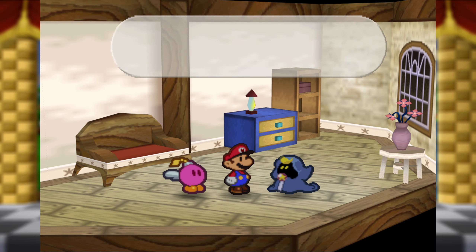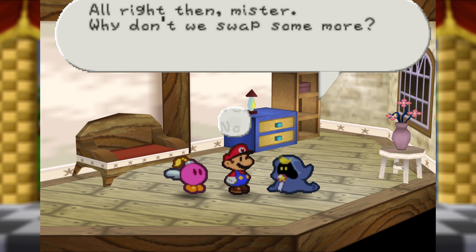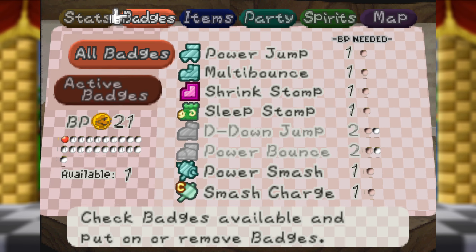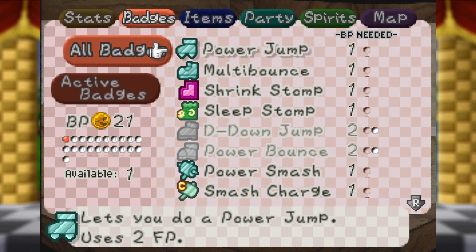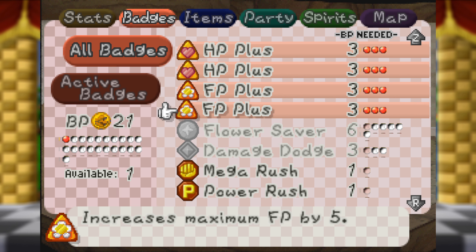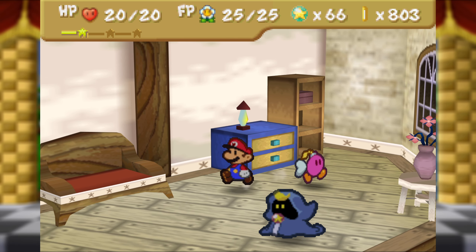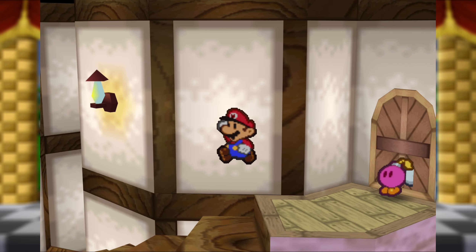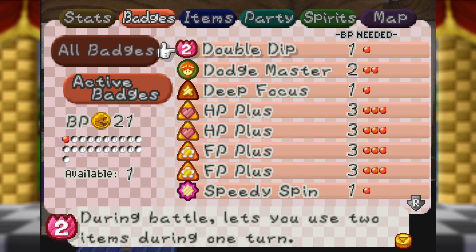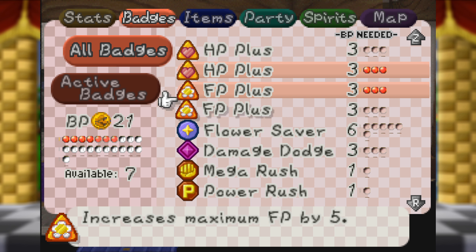Yeah, we're doing Flower Saver. Flower Saver decreases the use of FP skills by one FP. Given the fact that I've been using FP skills way too much, it's going to be really helpful. It costs six BP to equip, so I'm going to have to reorganize my badges a little bit, but I think it'll definitely be worth it in the long run. I could've technically used it to get Power Plus so my attack goes up by one, but I feel like Flower Saver will help me more. We'll also do Quake Hammer — we're going to be running into battles with multiple enemies later down the line, so Quake Hammer will definitely help.